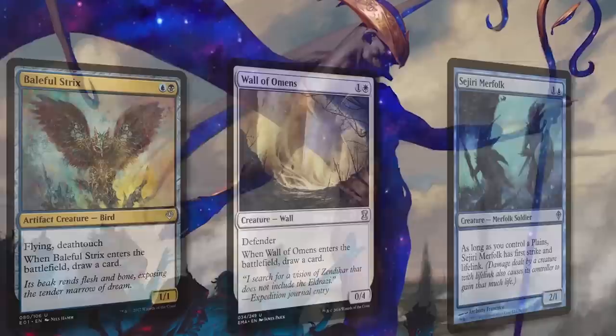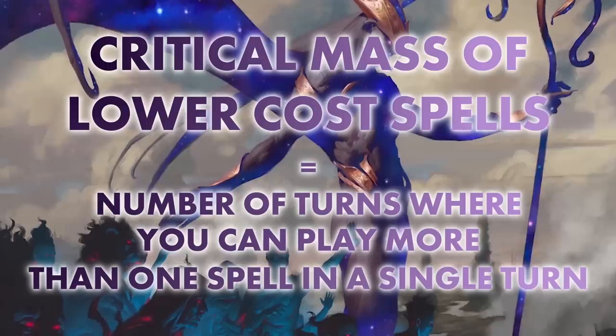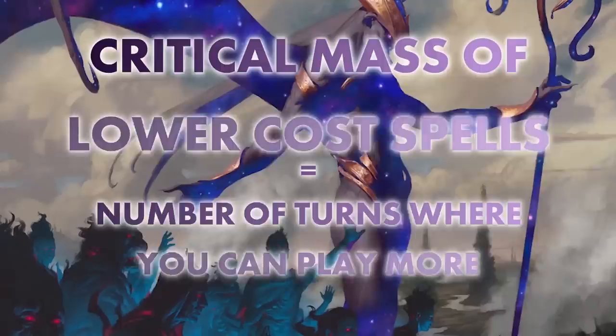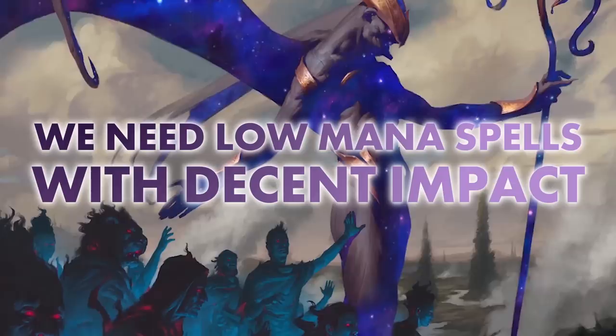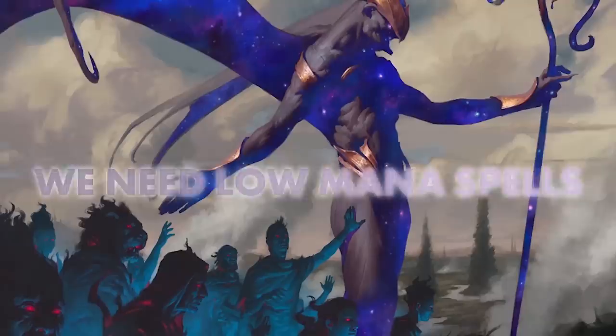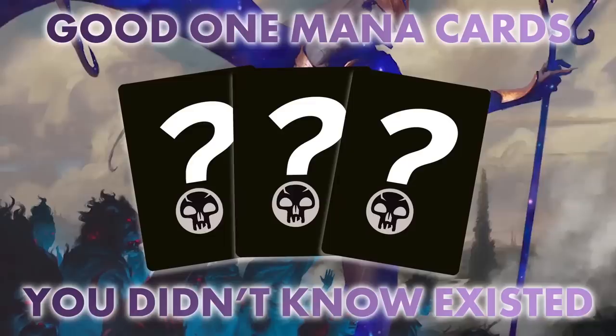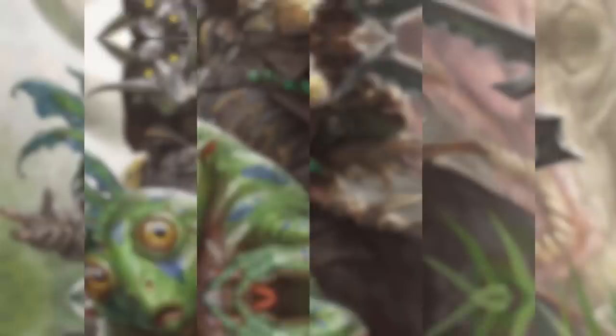You'll also want to include a fair number of low mana cards you can play early on to establish a battlefield presence and interact with your opponents. Having a critical mass of lower cost spells increases the number of turns where you can play more than one spell, giving you a stronger position when facing down multiple opponents. The trick is finding low mana spells that can have a decent impact no matter when you draw them. It can be particularly difficult in a slower multiplayer format like Commander — especially ones that cost a single mana. If you've found yourself struggling to find good one-mana cards, today I'm presenting good one-mana Commander cards you probably didn't know existed in black.